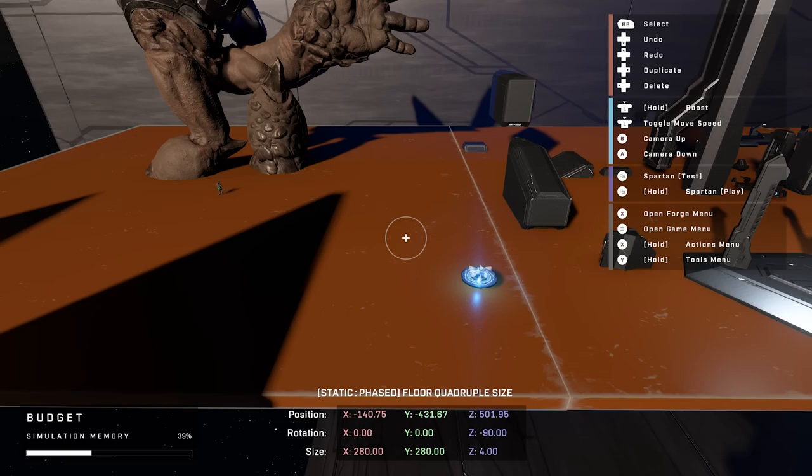We did have node graph pop up there — that's coming up in our next video where we talk about scripting. We also have multiple control schemes for controller — I think we have four different control schemes. There's a default one, a default alt that switches the up and down buttons, a legacy one that's as close as we could get to the Halo 5 control scheme, and one more. Plenty of options so players can find one that feels best for them as they're making maps.